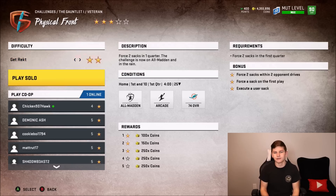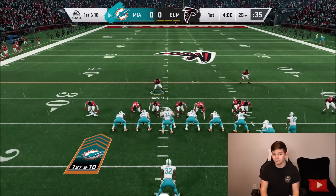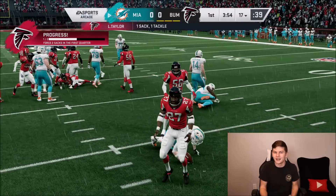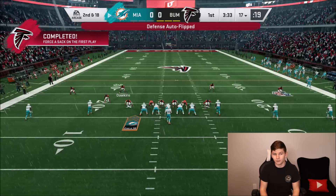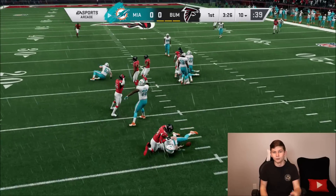Next: force two sacks in the first quarter, force two sacks on two opponent drives, force a sack on the first play, and execute a user sack. In this challenge, all we're going to be doing is running Mid Blitz. You do need a user sack on the very first play. To get a user sack, either manually use a pass rusher, or when someone's about to get a sack, hit B quickly to switch to them — like we did with Lawrence Taylor — then hit X. Now all we have to do is get one more sack within the first two opponent drives. Second and 18, we get our second sack. Two plays — solo over.